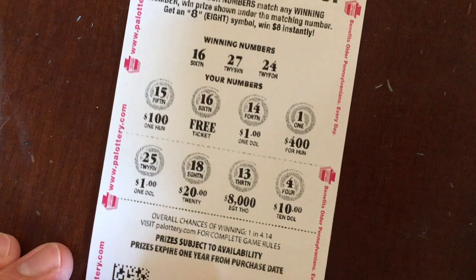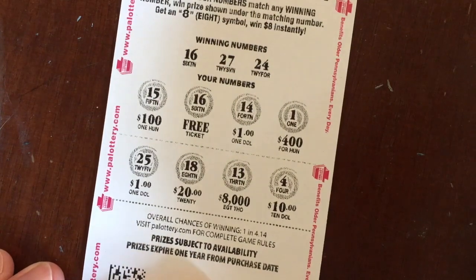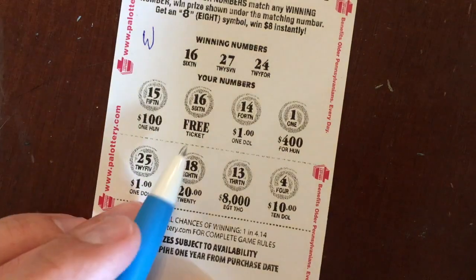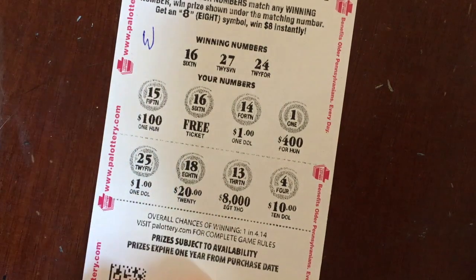We have another Crazy Eight. Let's do this one: 16, 27, and 24. We do have a 16 — this one's a free ticket, so this one is a winner! 27 — yep, so you got a free ticket. Very nice, I'll take a free Crazy Eight. We'll try again, so that one's a winner.